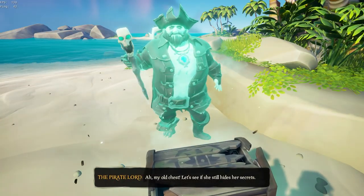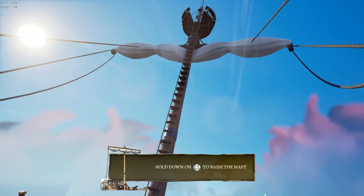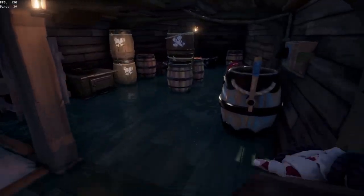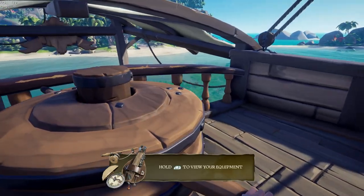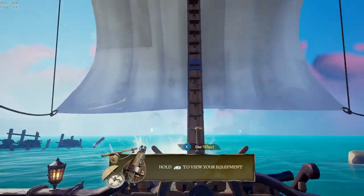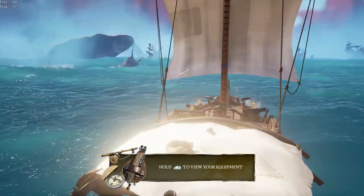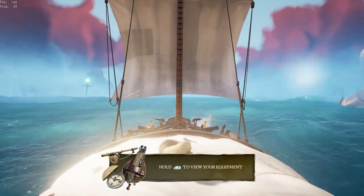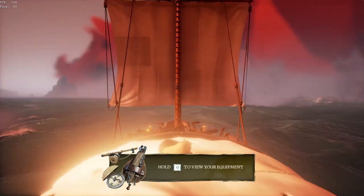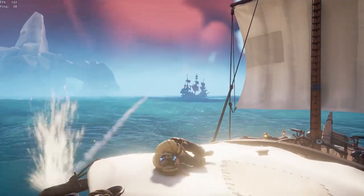Once you hand the chest in, you'll be given the option to explore or continue with the tutorial. By continuing, you'll be asked to raise your mast, repair it, and then bucket the water out. Once you do that, you can weigh anchor and set sail — and oh look, we have wind, so no need to angle your sail and learn about that sort of stuff. You can just sit back and relax, as you don't actually need to steer the ship or fight the skeleton galleon that spawns near the end, as this is just an option and not a requirement in the tutorial.